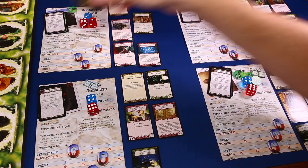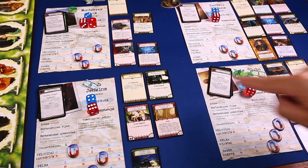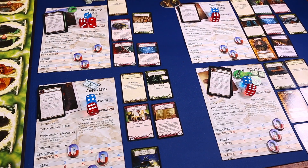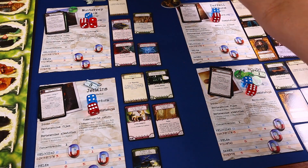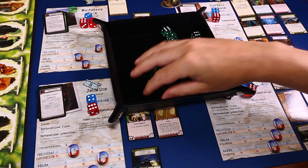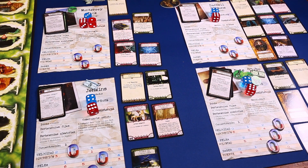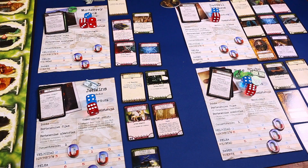Vamos a la fase de mantenimiento del turno 2. Primero pasamos la ficha de jugador inicial a Darrell Simmons, luego iremos con Bob, Pete y Monterrey Jack. No hay cartas agotadas. El amigo Darrell sigue teniendo su anticipo así que cobramos dos pavos más. Tiramos el dado: un seis, así que conservamos el anticipo. Ahora ya hemos resuelto todo el mantenimiento.